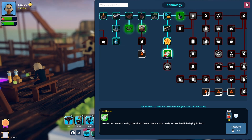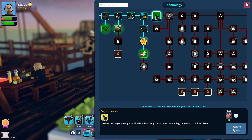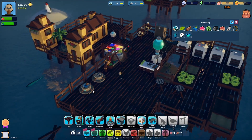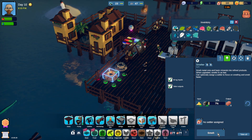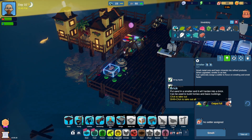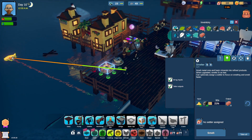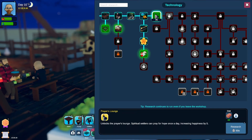Where is lighthouse range gone? Lighthouse range is there. So I need to do that first. Bricks. That's sand as well. Let's come over here. We'll grab you out of there and change you to brick. I can speed it up if I do this. So we just need two. Hopefully someone will come along and bring some sand. There's our two bricks. Oh hello, that was the lighthouse. Oh I missed another goldenfish - really should pay more attention. So we have our two bricks. Research whatever this is - the prayers lounge. Spiritual settlers can pray for hope once a day, increasing happiness by five.